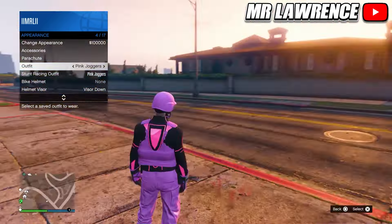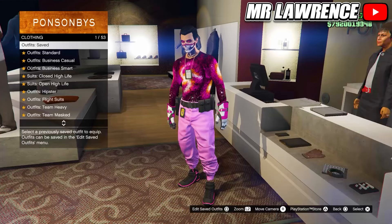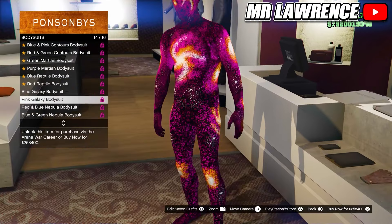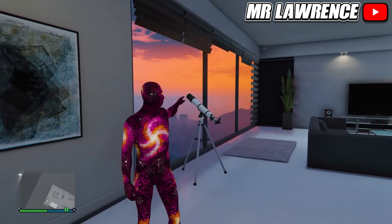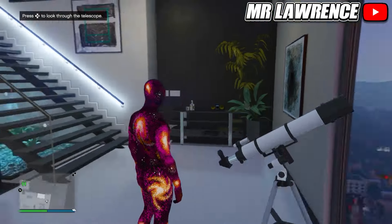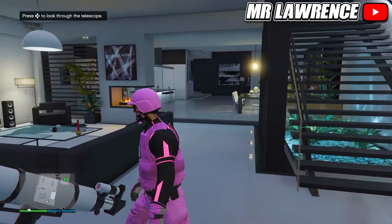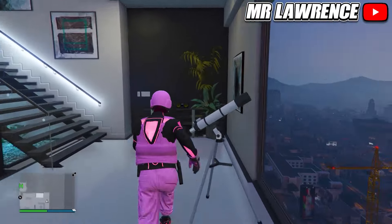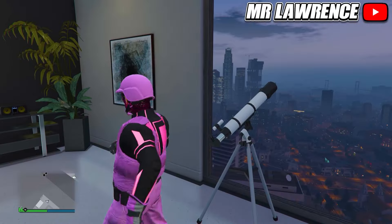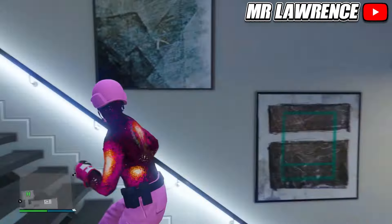A lot of people always ask me how to get the galaxy mask, so I will now show it for the pink galaxy outfit. First go to the clothing store, then to arena wear outfits, bodysuits and purchase the pink galaxy bodysuit. Now go to a telescope. Run by the telescope and spam right on the d-pad — your character shouldn't look into the telescope. Then equip an outfit with a helmet — I will use the pink bulletproof helmet. Walk away and the galaxy bodysuit mask will merge in your helmet. Now do the telescope glitch again — sometimes it fails but just try again. Then equip the pink galaxy modded outfit, walk away and everything will merge together. Save this outfit again and you can do this for all 4 outfits.